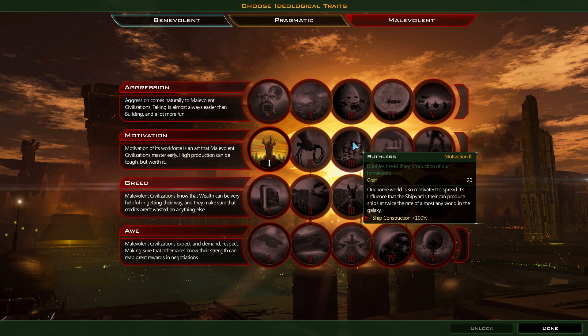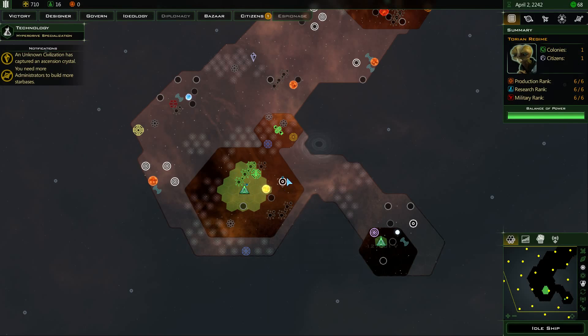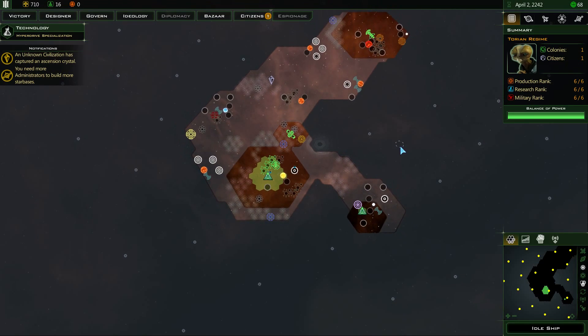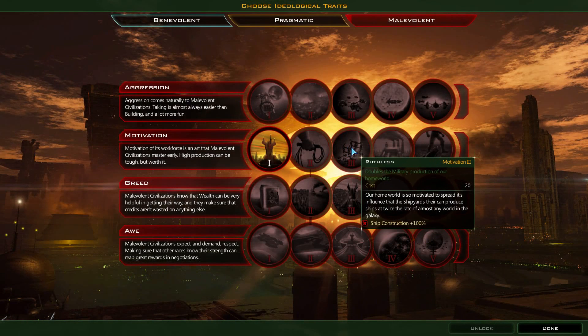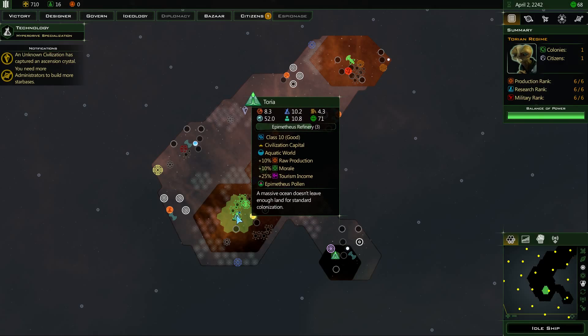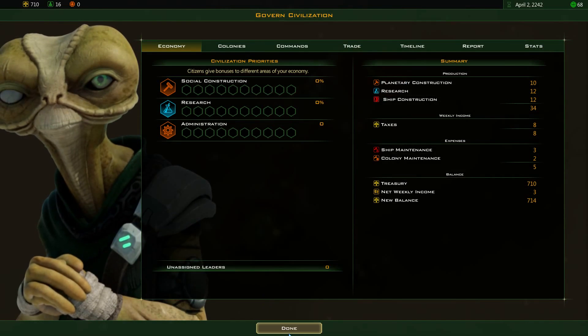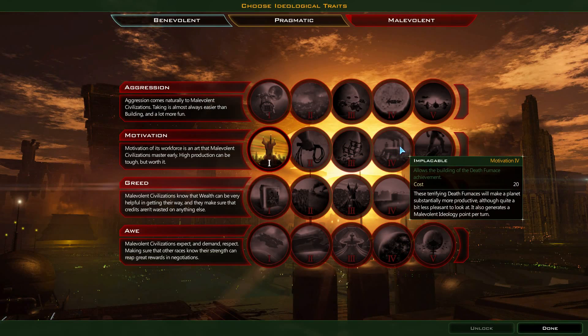It used to be the home system, but now it applies to the first two planets you colonize. I think the developers assumed you'd always colonize the other planet within your starting system, but in reality I wouldn't always do that. So what's going to happen is the first planet I colonize will also get the bonus, meaning it gets a 100% ship construction boost on top of the home planet. The fact that we've got an amazing Class 16 planet with another 100% boost on top — that's a lot of extra production. Production is really the key to the game.